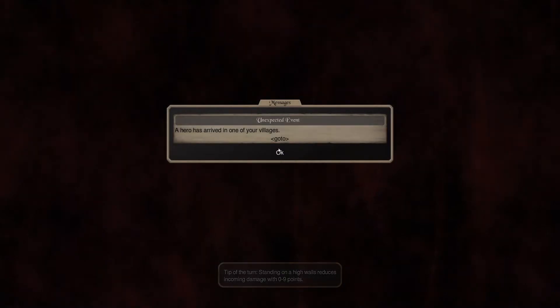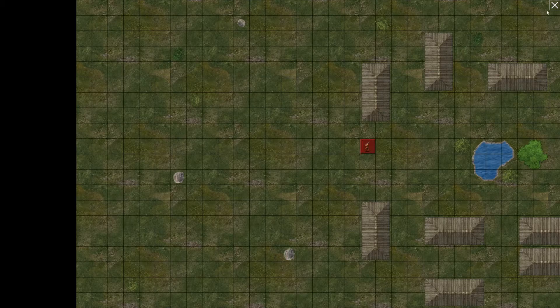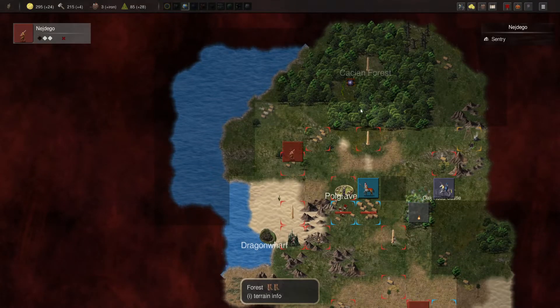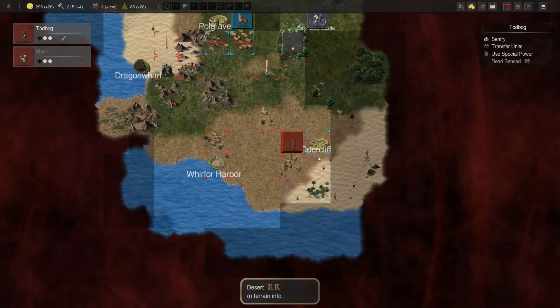We got a hero. The hero can be used to retake our pillar of power — fortuitous timing. And then we'll push further into the desert here.